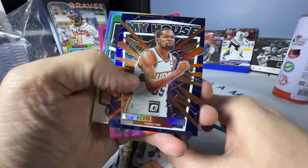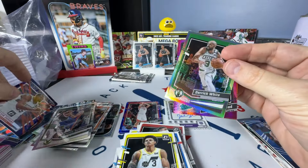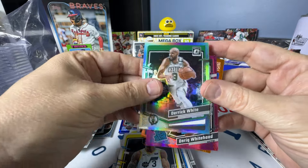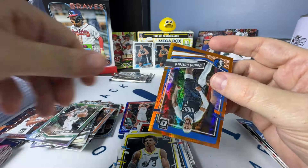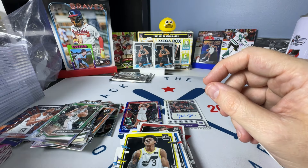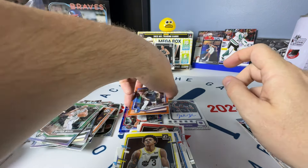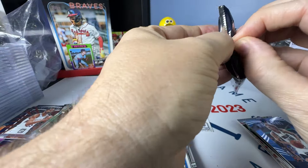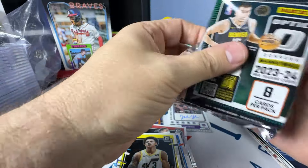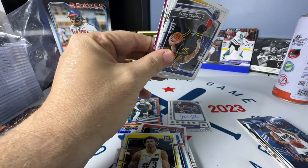Keontae George Rated Rookie. Purple Durant — Hollow Derek White, Whitehead. And then we've got an Orange Hyper to 99 — Daniel Gafford. Wow. If that was just about anybody else on the planet, that would be a pretty cool hit. 99, huh? That's nice though. We got three numbered cards and an autograph out of three megas.